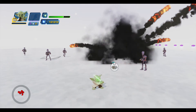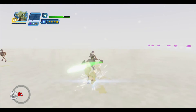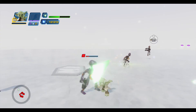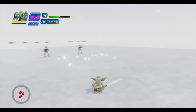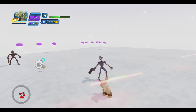Oh, I forgot — these are the guys with the mines. Let's see if I can get a force finisher going here. Yeah, there we go. The force finisher does this awesome spinning kind of thing where it tosses everyone around. Let's see if I can get it going one more time.